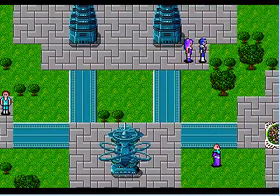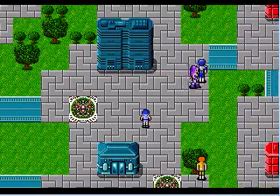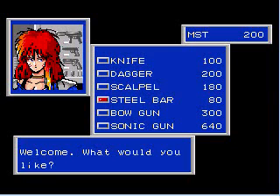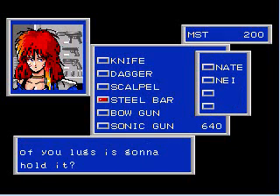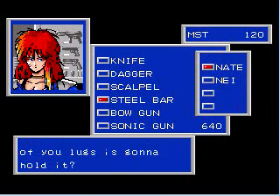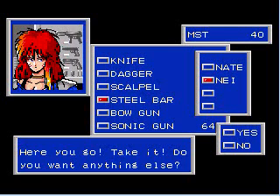What I want to do is go over to the weapon shop and do some stocking up. I'll show you how this works. While I could get a knife for my character to give him a little bit of extra attack power, the better deal — since I have only 200 Meseta — is to go and buy a couple of steel bars for Nei. No, I don't want anything else. Thank you very much.